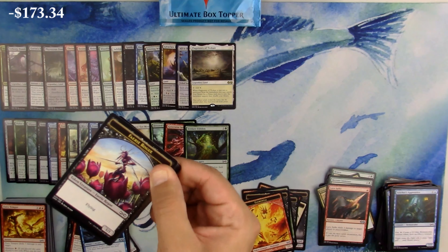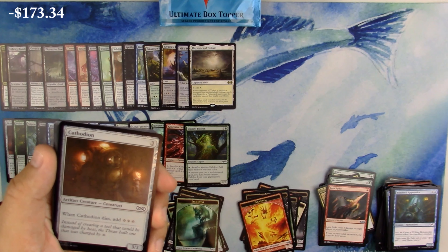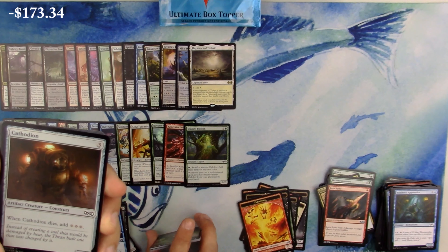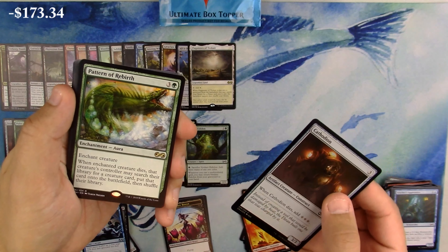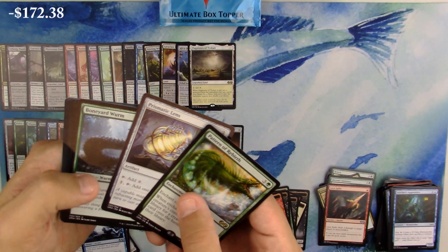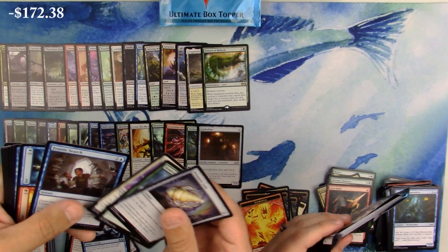Cool token. We haven't seen a foil rare yet and we're still looking for another mythic - we'll hit it. It is a Pattern of Rebirth - look at that Terese Nielsen art! Prismatic Lens, Bilious Worm, and Fume Spitter. You can tell it's Terese Nielsen art if geometry is a huge part of it.